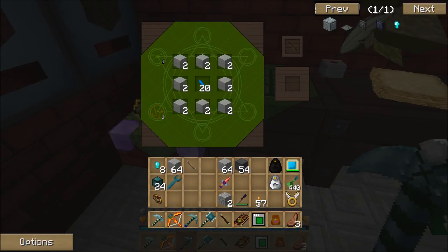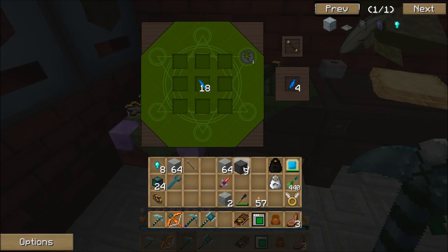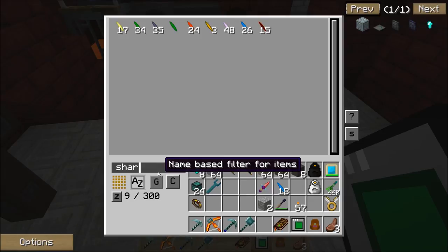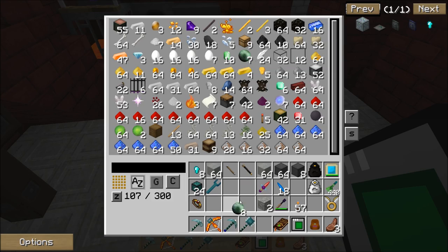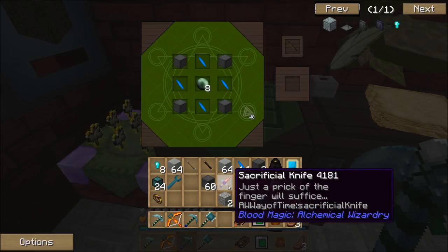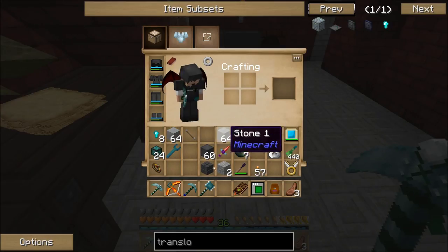I've almost got this thing completely used up. It still has a lot of aqua and perdito in it — I'm not sure what I would need that for, but probably something. The rest of this is going to be an ender pearl. Starting to run a little low on ender pearls — I'm down to less than a stack. But I can refresh those anytime I want because I'm so close to the spawner. I need two and I'll get myself a runic matrix.